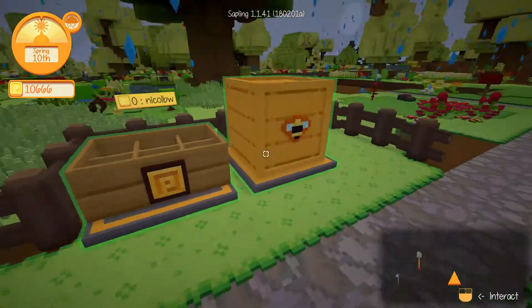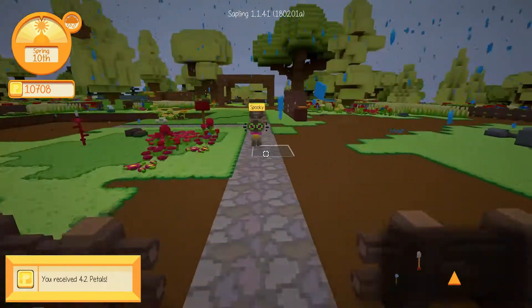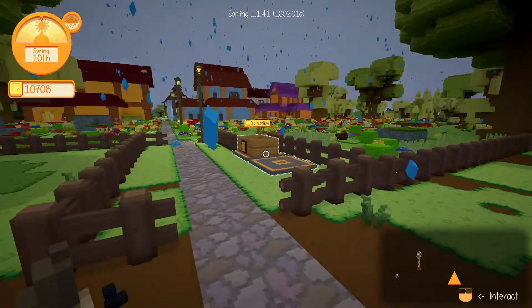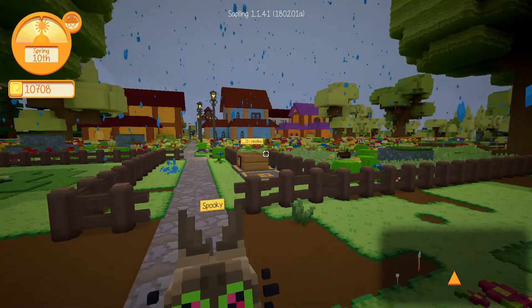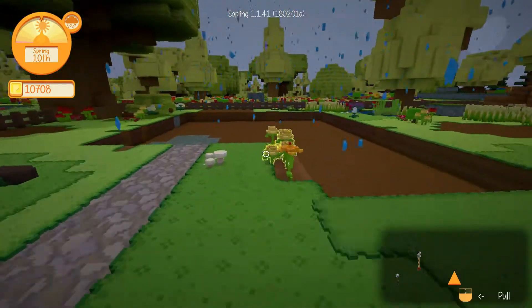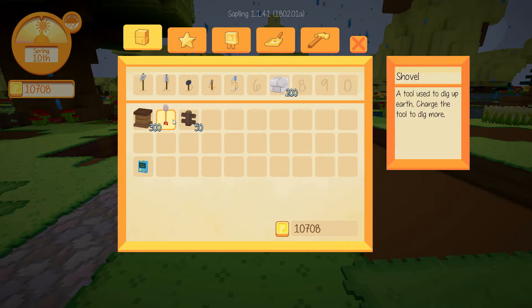I showed you how to ship some things — you have to right-click that to get your money. Anytime you want to order something, you can order it from here. It will arrive the next morning in that crate, along with any money from stuff you've sold. You can express order stuff and it will arrive sooner, but it costs a lot of money, so I don't recommend doing that.